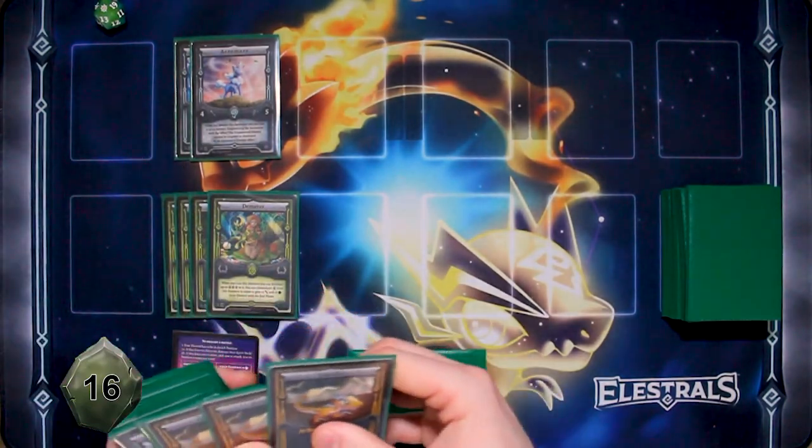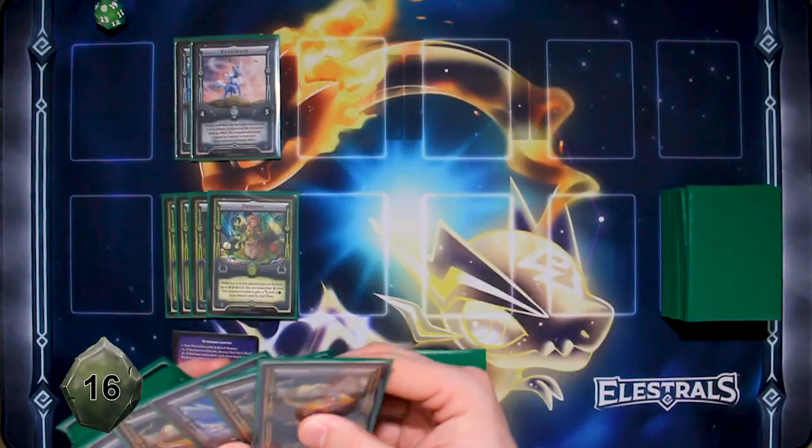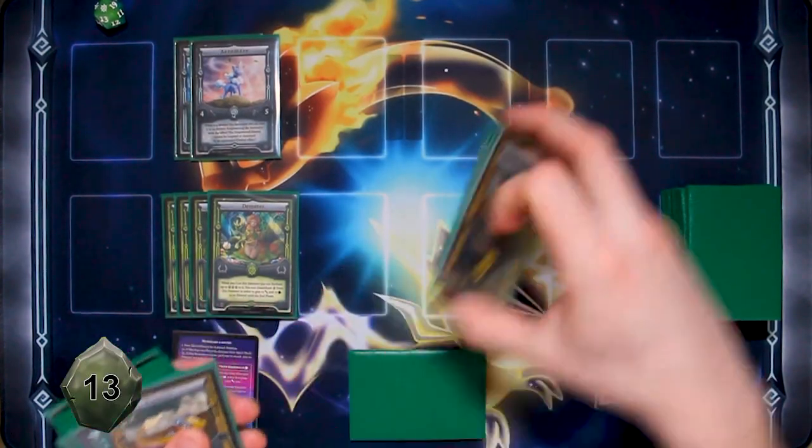Our opponent must expend three Spirits. If they control a Fire Enchanted Alestral, they must expend one instead. I'm going to expend two Zapta and a Lycarus.